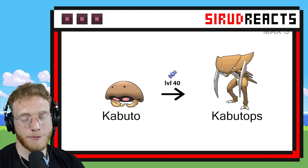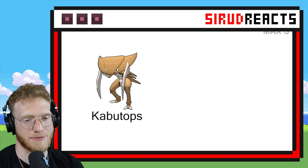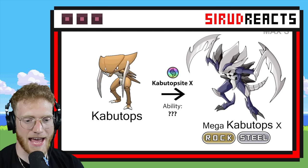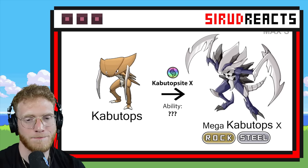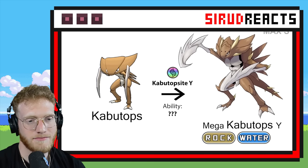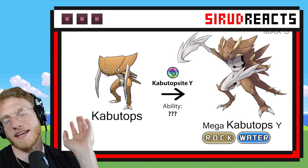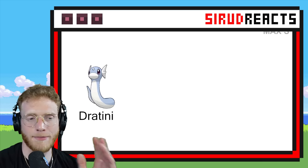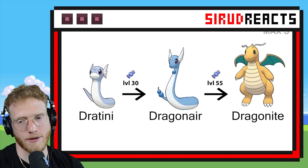Kabuto is going to have a really cool Mega — I can feel it. Make his scythes ginormous, please. Rock and Steel — that is what I'm talking about! That's pretty cool too. I was really hoping he would make the scythes overly ginormous — like some anime characters have enormously giant swords. That's what I was hoping for.